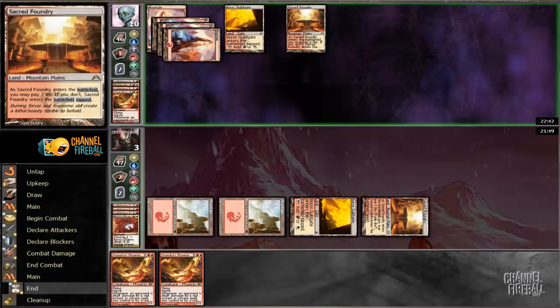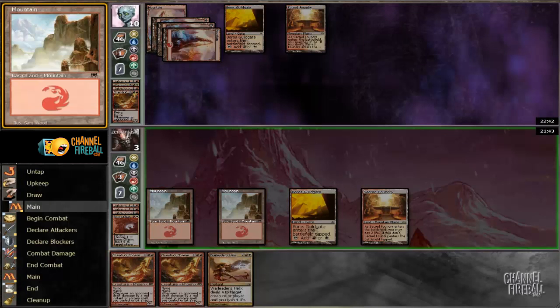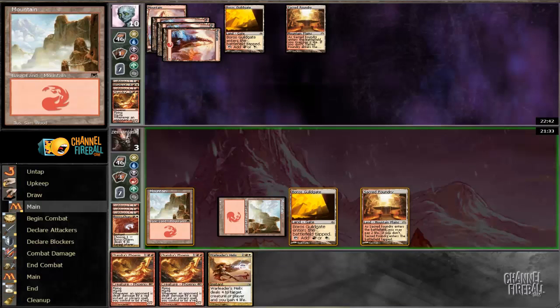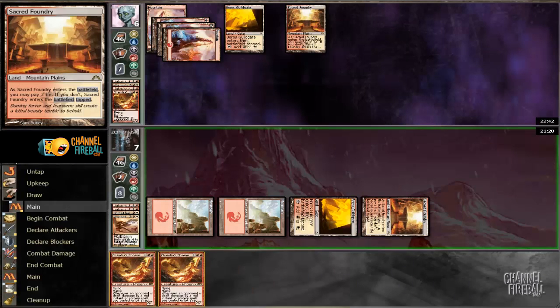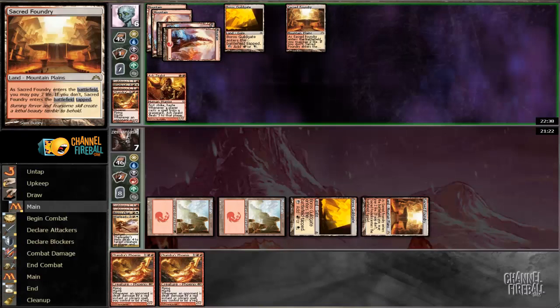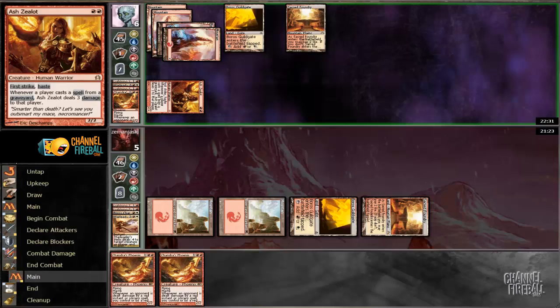He goes to 10. War Leader's Helix — oh wow, we drew it! I'm just going to main phase this. Mostly because I believe if he had an actual burn spell that would kill us, he would have had to cast it last turn, which means he probably has a Searing Blood as his last card, and I'm happy for that to remain dead. Go up to 6 life, with 2 Phoenixes in hand. Hopefully he just blanks for a turn. Does not look like he did — Ash Zealot. That's awesome here. Now we're back in the hole. I'm putting his last card as Searing Blood, so our Phoenixes in hand are both unfortunately meaningless.